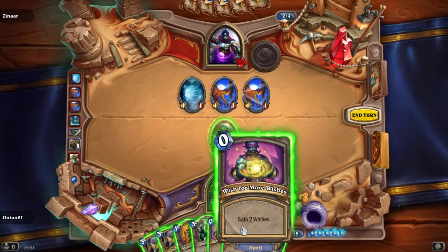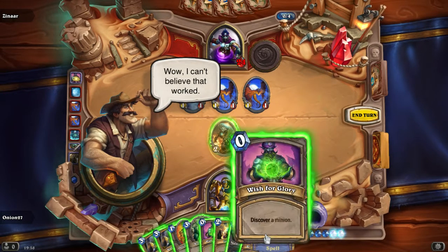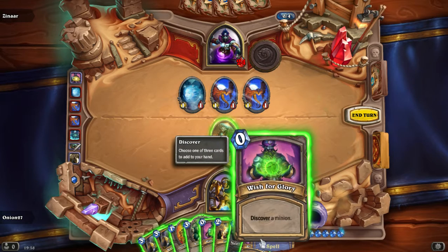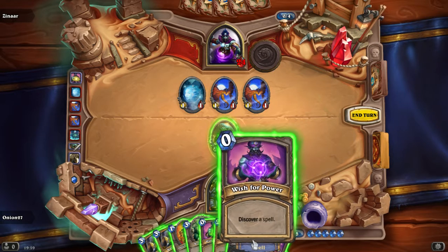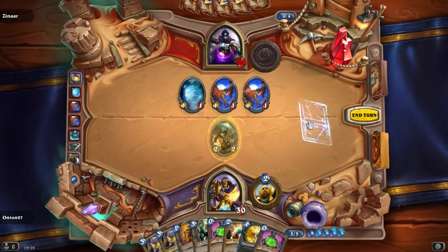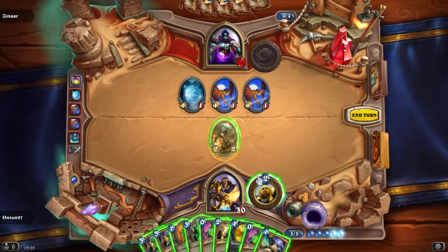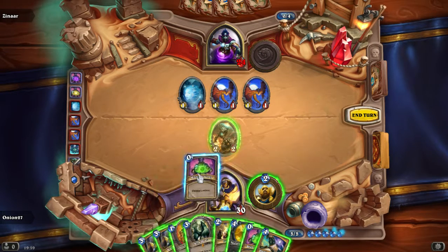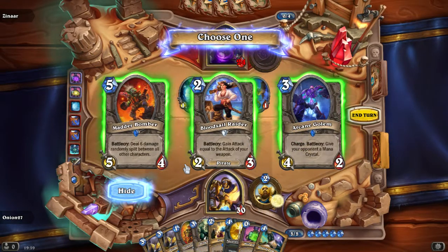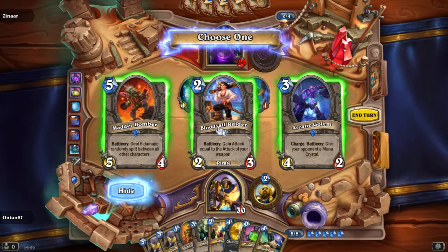We played the Wish for Glory and got a Wish for Glory and a Wish for Power. I think we should discover a Paladin card — we'll take that. Let's discover some more, because why not? We could do with the Arcane Golem, I have to admit. Next turn we're gonna play this with Bloodsdale — that's gonna be amazing.